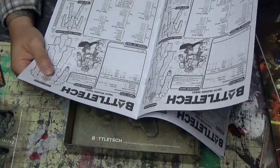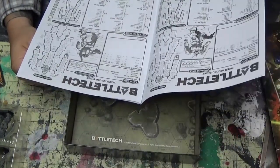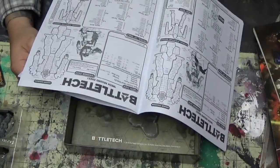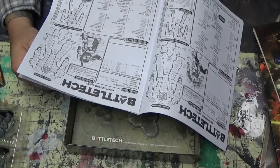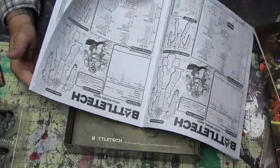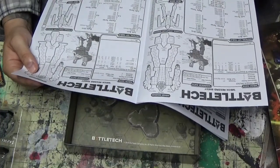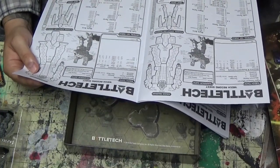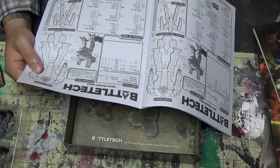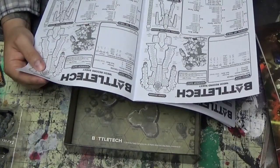The record sheets are really clean and perfect — they have their BV points and everything. I like that they come with about two of each. I think there's three Battle Masters. And the last page on the back is a plain, empty sheet so you can build your own mech.